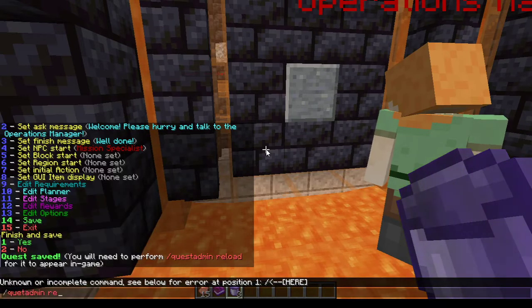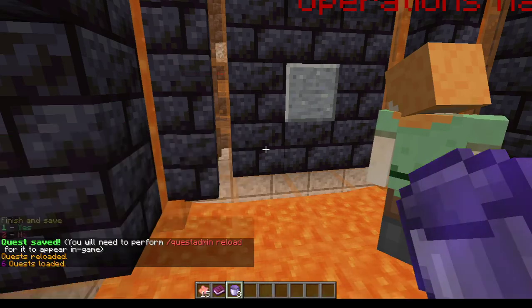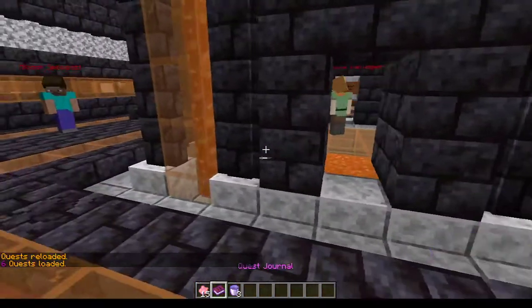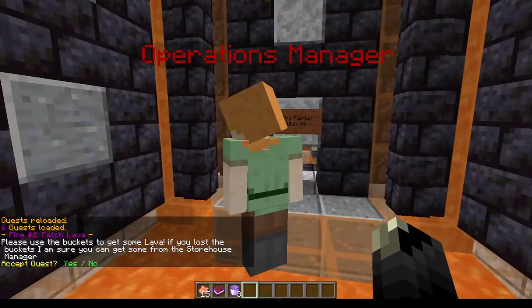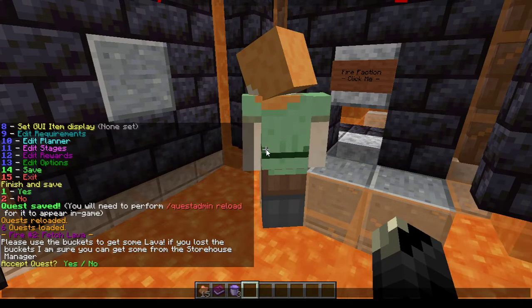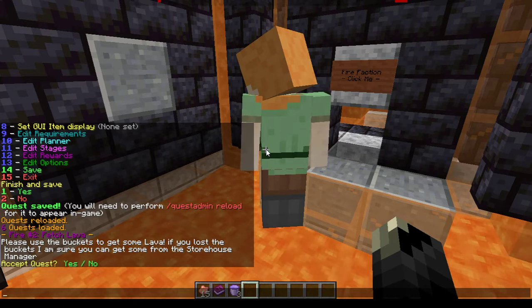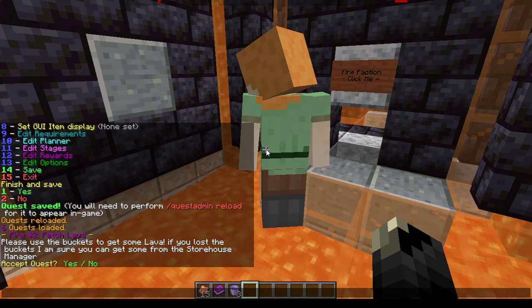The quest is saved now. You need to do quest admin reload to actually make the changes stick. But because I didn't really change anything, I'll do it anyway. We have no accepted quest. We do have the operation manager, and she asks: 'Please use the buckets to get some lava. If you lost the buckets I'm sure you can get some from the storehouse manager.' I will make that a daily quest later which you can repeat.